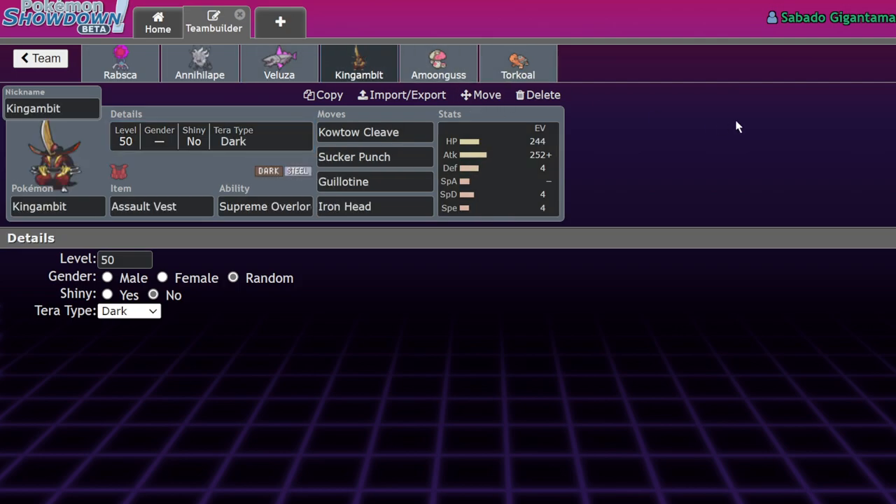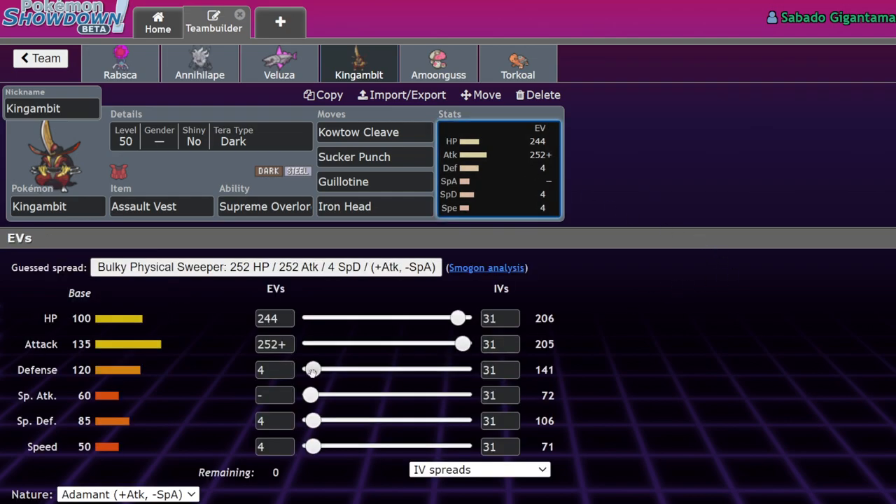Those guys do a ton of damage with Final Gambit, and even when brought back they can Final Gambit again. We also need Pokemon that can come in and finish things off without killing themselves. Kingambit is one of those — a bulky Assault Vest Kingambit with Kowtow Cleave, Sucker Punch, and the option to Tera Dark. We also have Guillotine, which has a good matchup into Dondozo as a last-ditch option, and Iron Head for Pokemon like Sylveon. It's also Supreme Overlord, so with all these Pokemon Final Gambiting you get additional attack boosts.